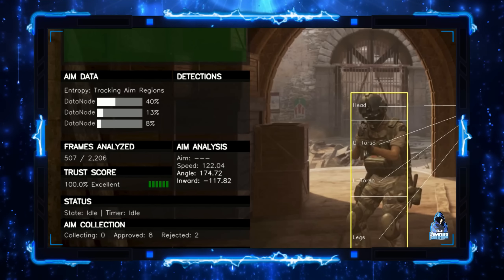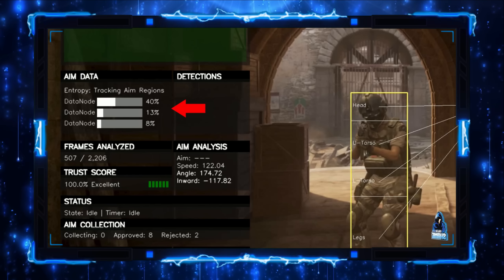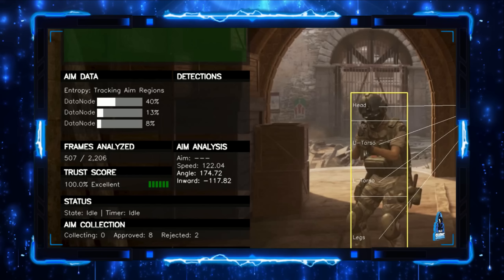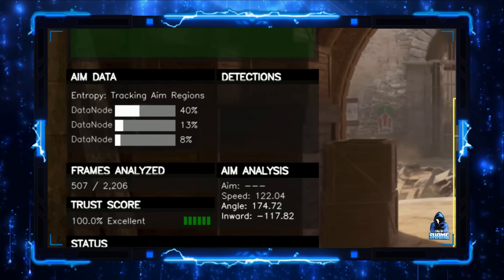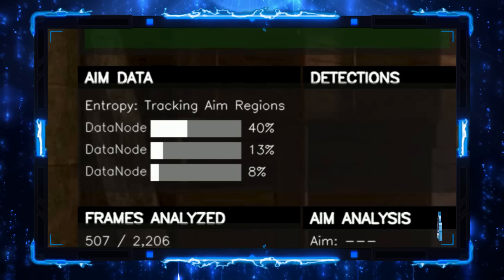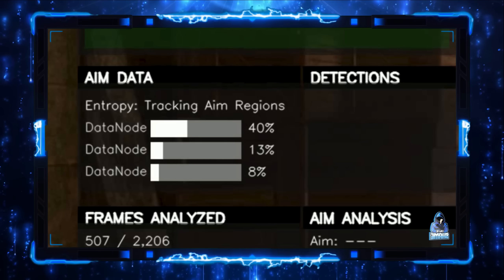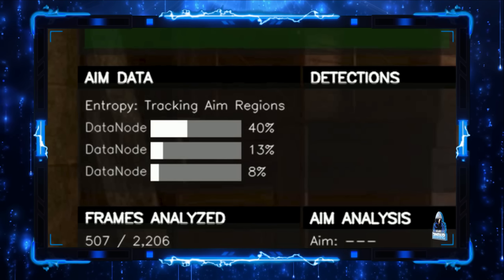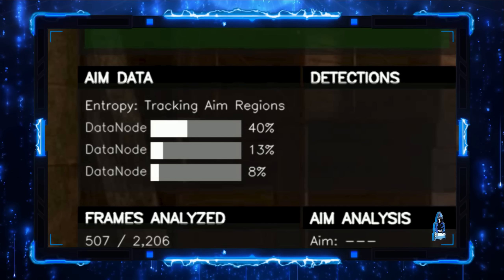If you aim at someone for extended periods, it will mark that as spam so the player is not punished. Each data node has a different size. Buffer 1 stores the most recent activity. Buffer 2 focuses on short-term patterns of aiming behavior. And Buffer 3 is the larger, long-term buffer. These buffers carry different weights that influence entropy. Data node 1 applies lighter updates, while data node 3 has a stronger impact. Every hit has multiple factors — filtered by detection confidence, logged confidence, and each body part such as head, upper torso, lower torso, and legs — and they have different weights for different buffers.